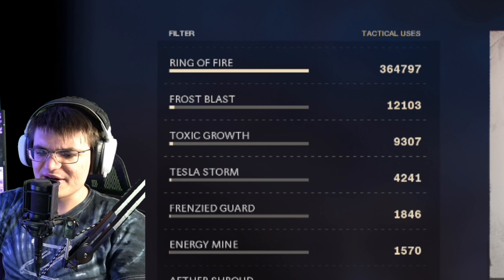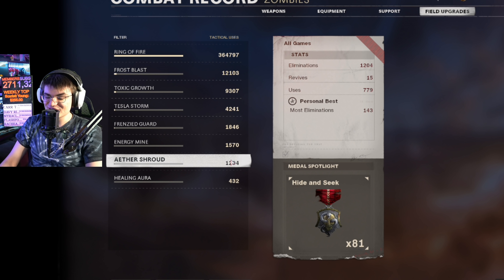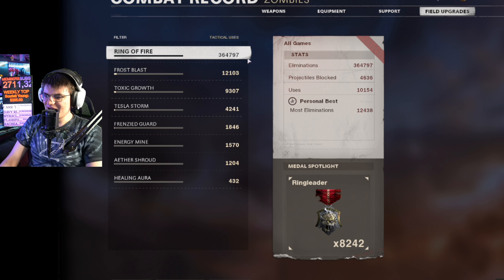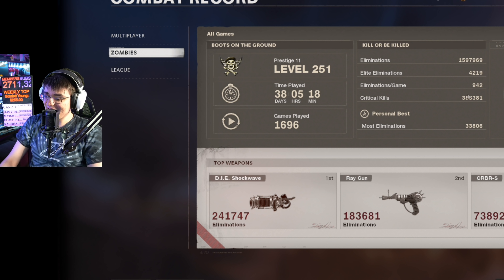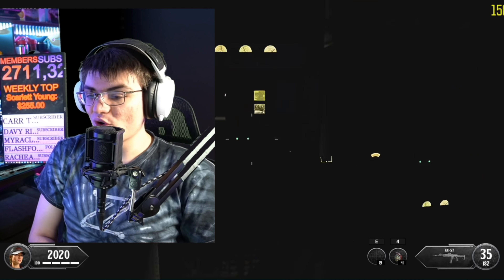Then we've got field upgrades - look at the difference, look at how full this bar is compared to everything else. We used a lot of ring of fire. If you're high rounding, ring of fire was definitely the obvious choice. Healing aura is our least used, then ether shroud, energy mine, frenzy guard, tesla storm, toxic growth, and frost blast. We have 364,000 eliminations with ring of fire and only 12,000 with frost blast.